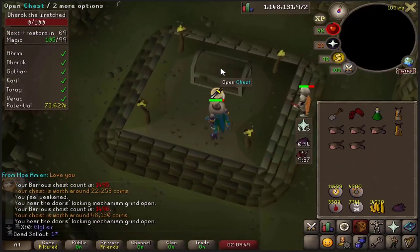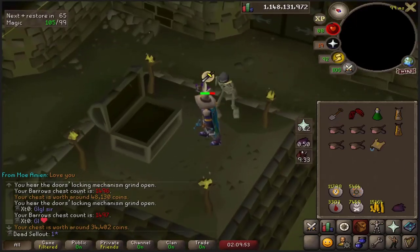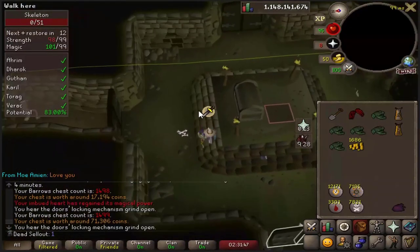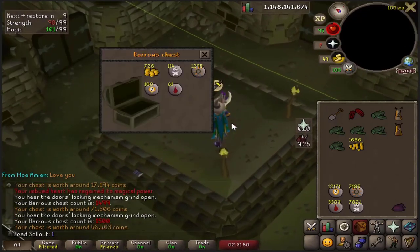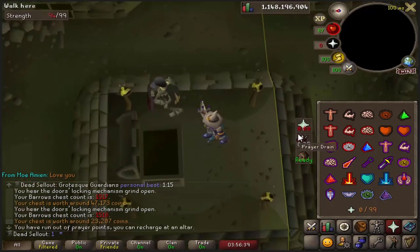Elite number five! For loot number 1500 we get... the Guthan's helmet! Oh, I was just missing one item right here. An elite - last one.